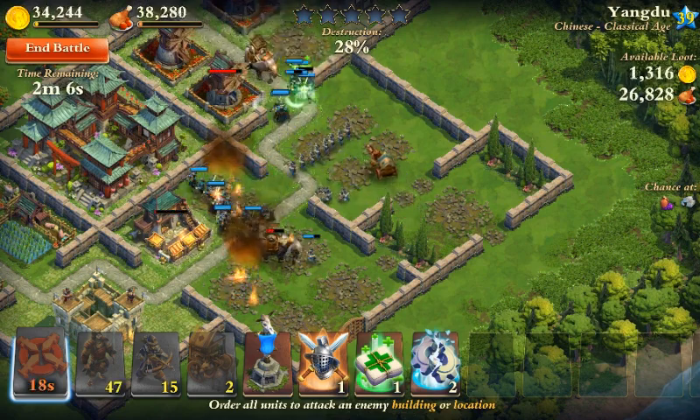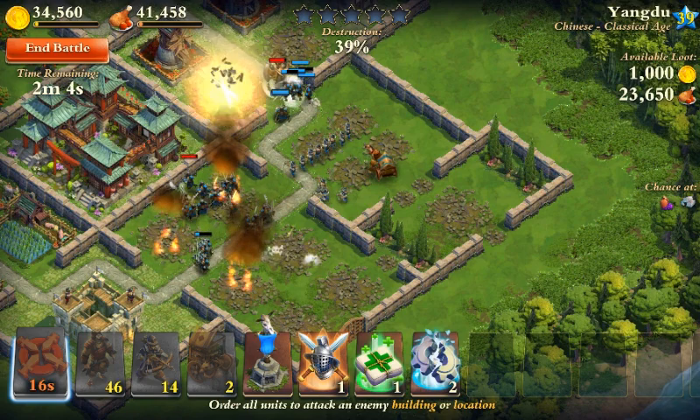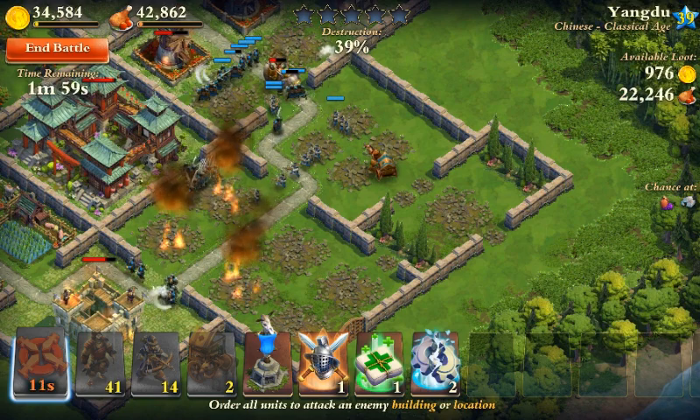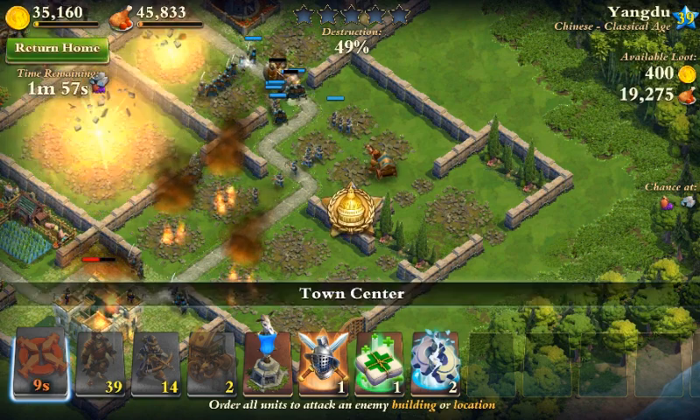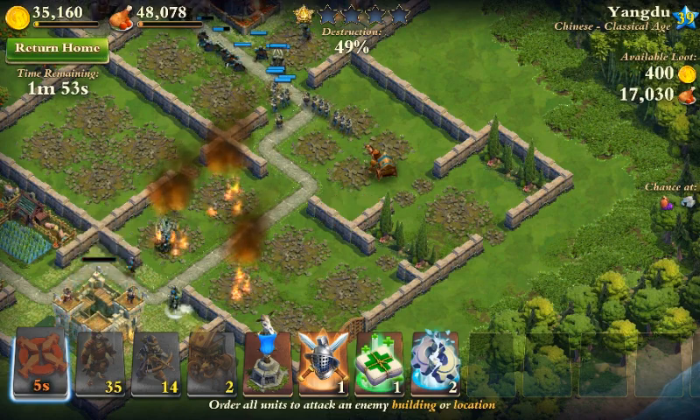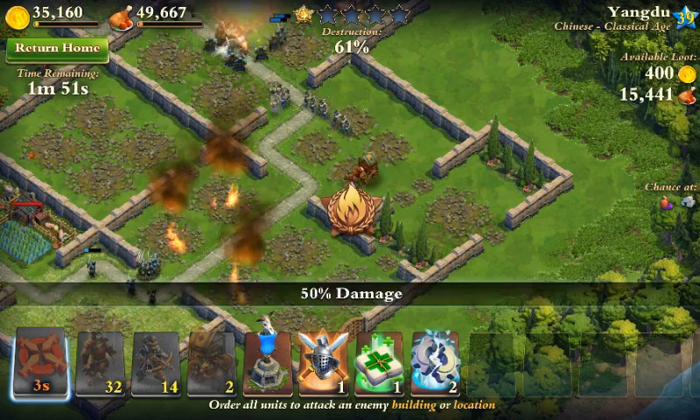That war elephant — hopefully it doesn't destroy my archers. It does destroy my archers. There are two war elephants, and they're taking care of the general. They got rid of the castle — I'm gonna bring them back all the way over here.